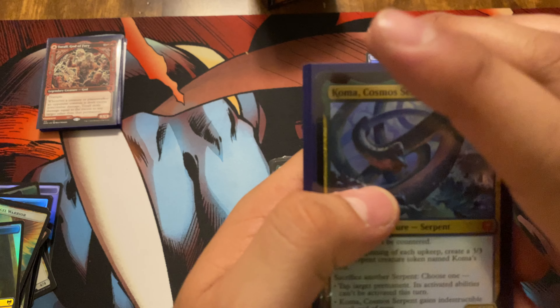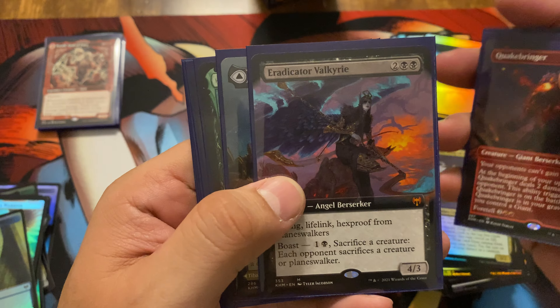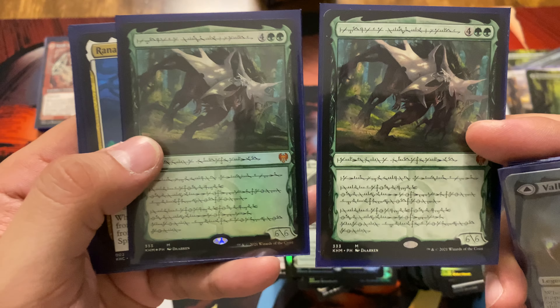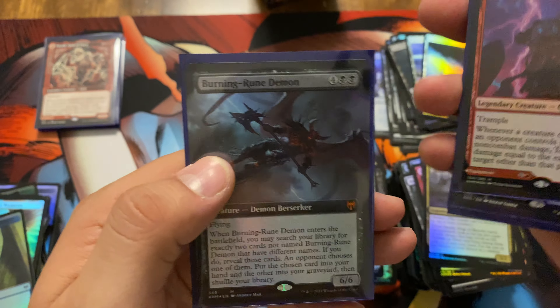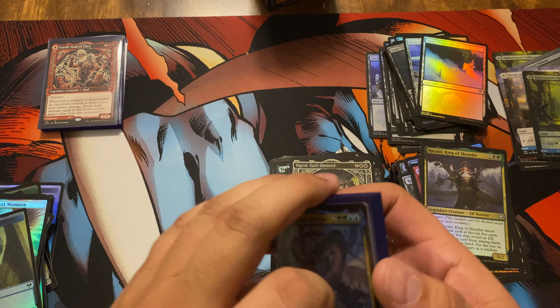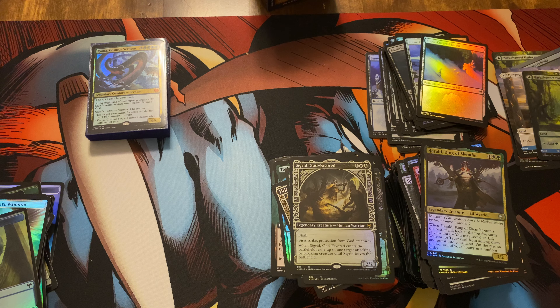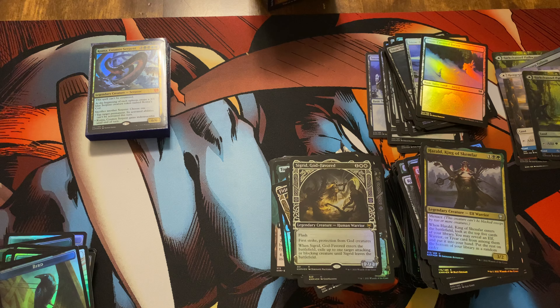Let's go over the Mythic Rares from box two: Koma Cosmo Serpent, Quake Bearer, Eradicator Valkyrie, Volkai God of Lies, two Vorocleks — one foil, both full art with that different language — Renar the Ever Watchful, Toralf God of Fury, and a Burning Rune Demon. That's nine Mythic Rares in the last Collector Booster Box. Thanks guys for watching, come back and see us — we'll be opening more of this set, and we'll have another Watch Gang Watch coming up mid-month. Appreciate it — thanks for stopping by, Pass Time with Mike, and we'll see you next time.